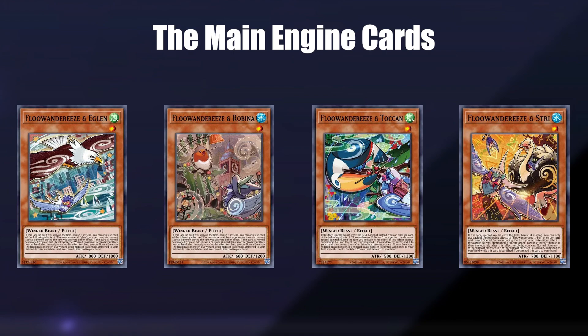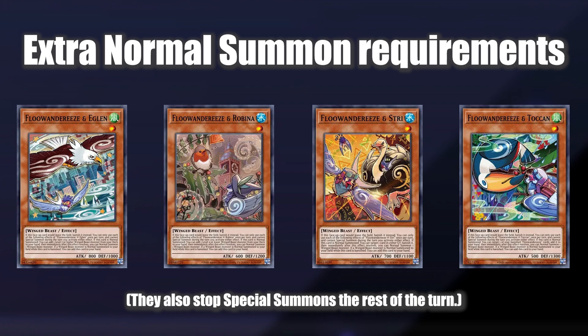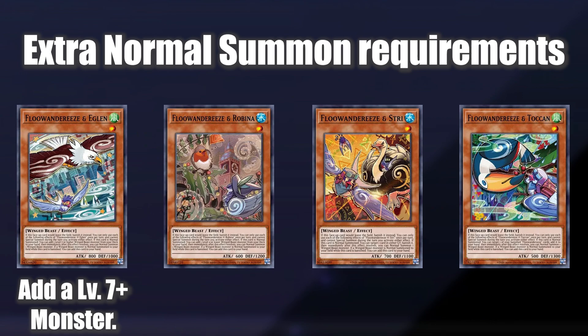These four Fluandarees monsters are your main engine. They have a lot of text on the cards, so let's make it easy by covering what they all have in common before we go into specifics. First, if they leave the field, they are banished. Second, when they are Normal Summoned, they have an effect that lets you Normal Summon again. Third, if they are banished, you can add them back to your hand when you Normal Summon another monster. To get the extra Normal Summon from effect number two, you do need a bonus effect that triggers when your monsters are summoned to successfully go off. These bonus effects are the following.